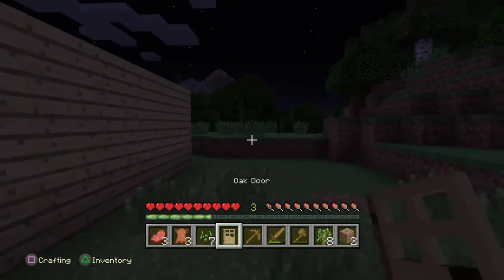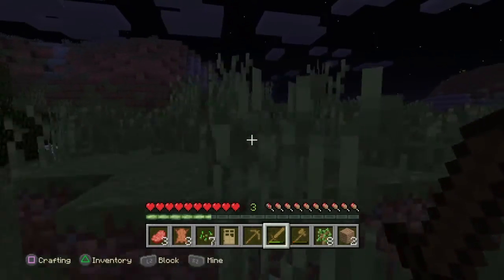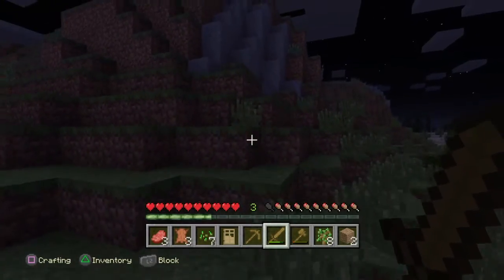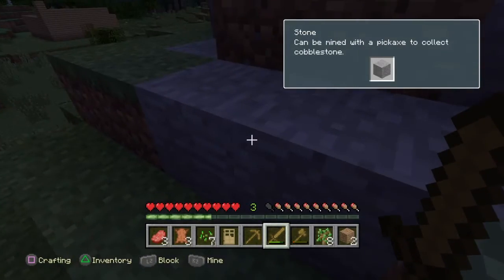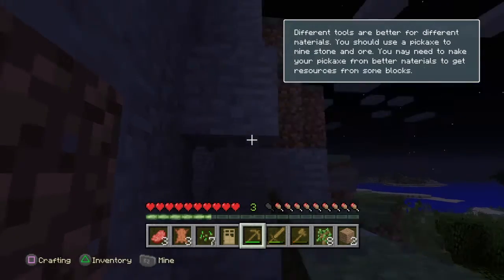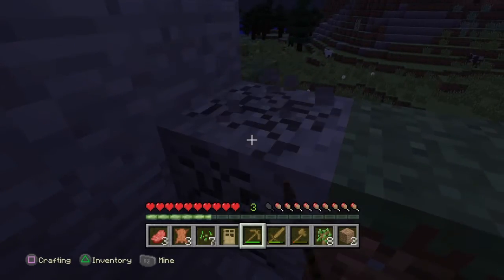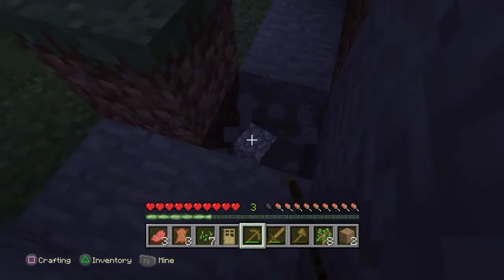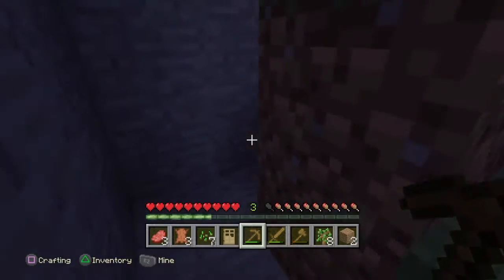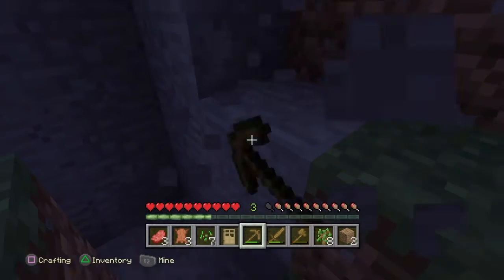Going to make sure nothing jump scares me since it's still nighttime. I'm thinking about going to get some stone from that mountain over there. There are no mobs around so we got there without being chased, and we've got a good amount of stone — basically for some pickaxes, an upgrade from the wooden one. I need nine stone blocks for a furnace, which will help for smelting any ore I find and for cooking food.